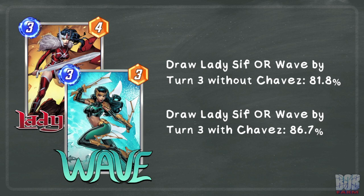Without Chavez, we have an 81.8% chance to draw either of these cards, and with Chavez an 86.7% chance. One thing to note is you need to avoid having cards that cost less than 3, so you can't draw a card Agatha could play instead, as she is not guaranteed to play on curve.